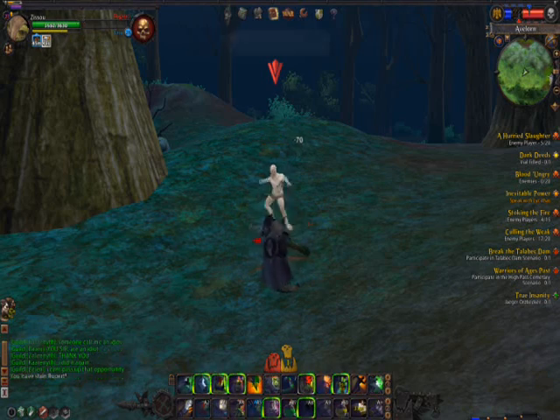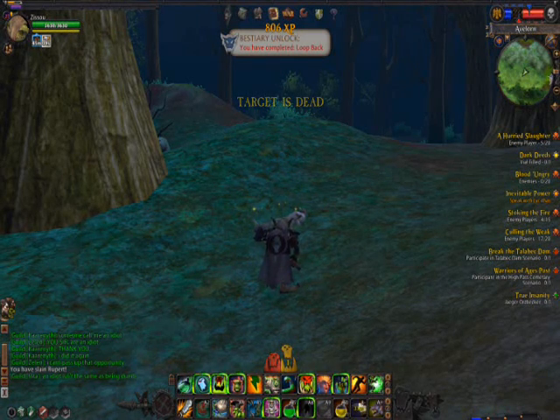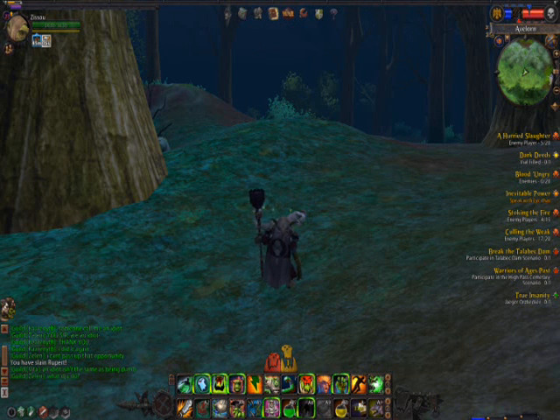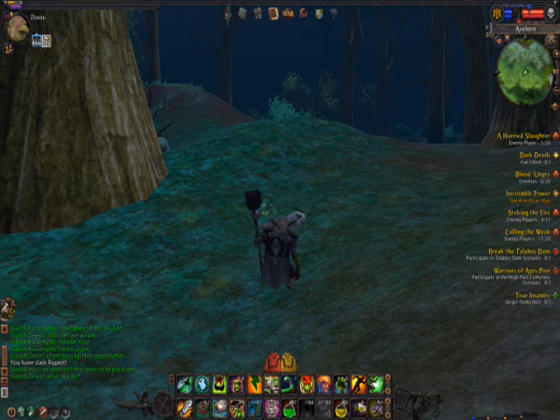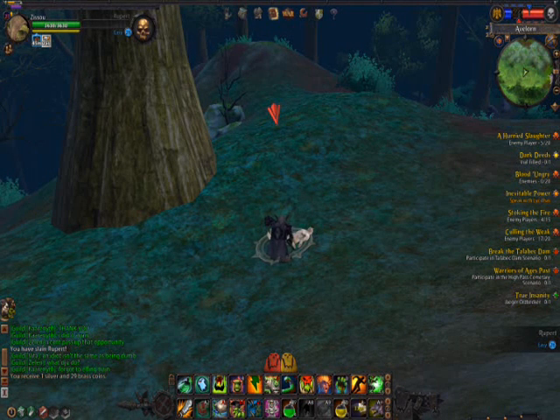You can turn this in for what I think is called the Muddy Coin Purse, and when you click on it you get a little green explosion around your character. I've taken down the three mobs now, so I'm going to loot and scavenge Rupert here.